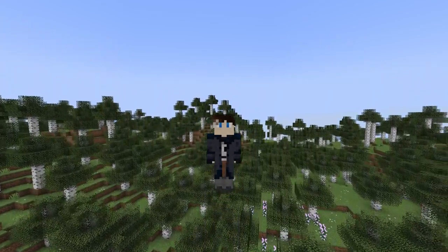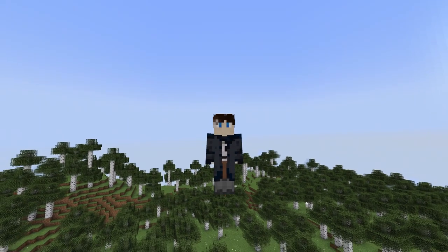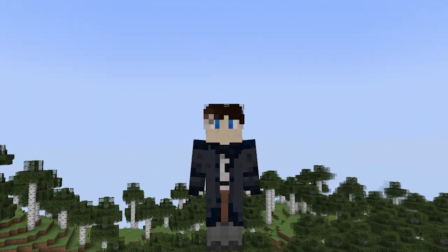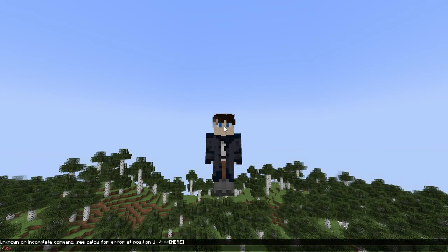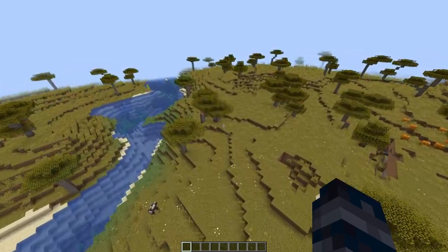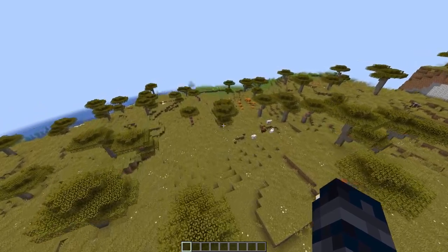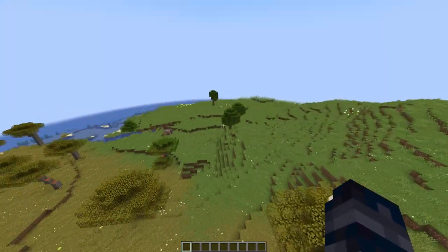Hello and welcome back to my channel where I do whatever I want whenever I want to. Today we are in the new snapshot — I have literally just loaded up this world. I have not even seen these new little critters with mine own eyes yet. So we are going to locate biome savannah. Where are they? Show me the little critters. Why can't I find any of them? They are supposed to spawn naturally, are they not?